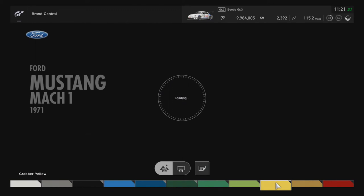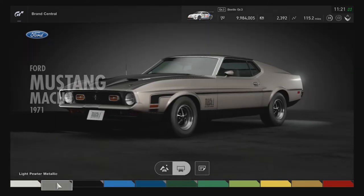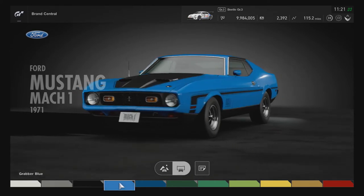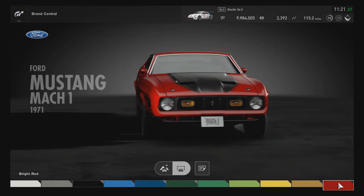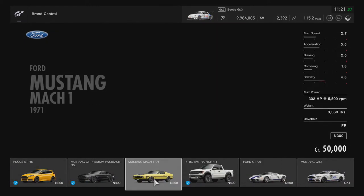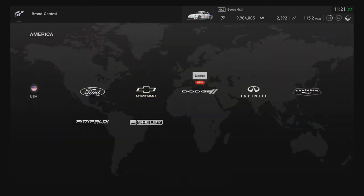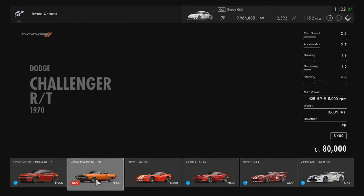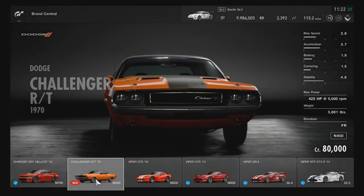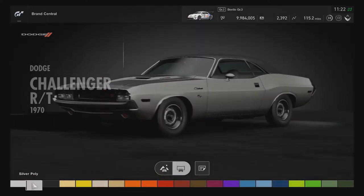Let's see what colors it comes in — you've got white, black, blue, green, yellow, and red. And we've got some Dodge here — the new Challenger at N400 for 80,000 credits, and it has a ton of different colors to choose from.